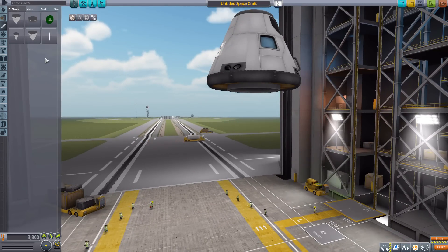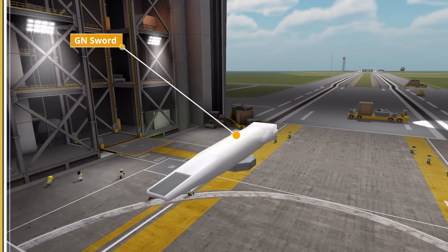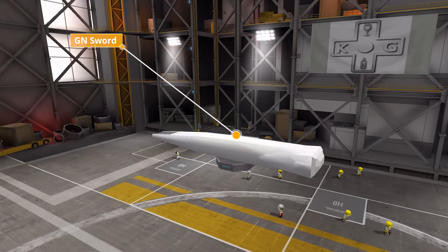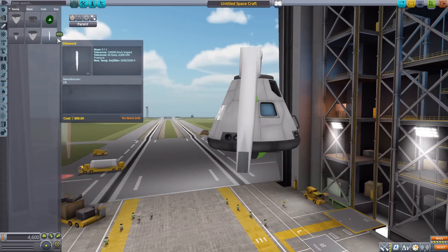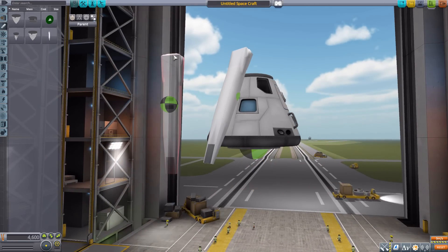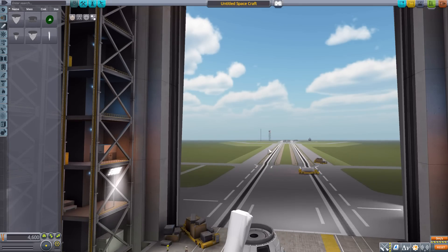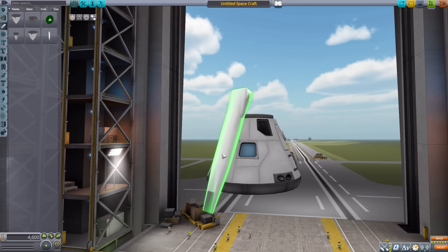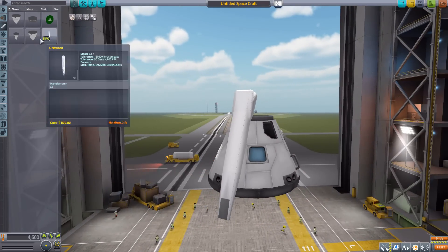The final thing is not an engine — it's the GN Sword, an energy sword which I'm assuming the Mobile Suit Gundam characters wield. If we pop it on, it can be attached radially but also has an attachment point right in the center. We can't see the particle blade here in the VAB, but out in the world it projects a very large blue energy blade, which is pretty awesome. If you use servo robotics to make a robot, you can give it a sword!